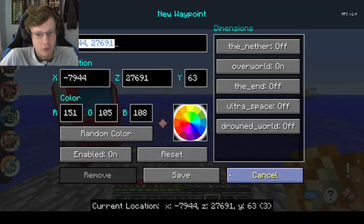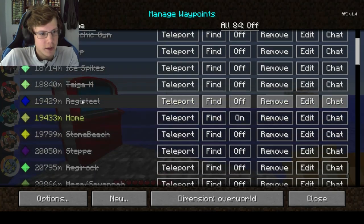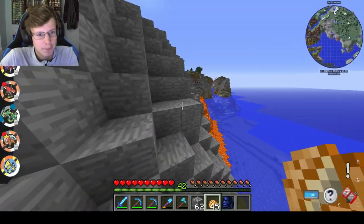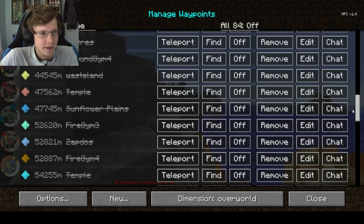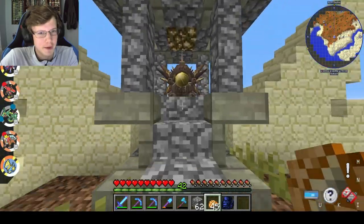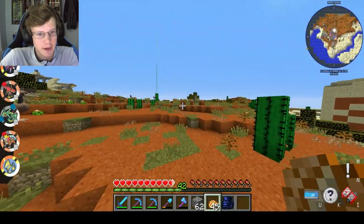For example, I have my deep ocean outpost set up for fishing and trying to get Kyogre, I have my home marked, specific spots for finding legendaries, and biomes for really specific Pokémon. It's a lot easier than flying everywhere — I've got a Zap Shrine right here too. Journey Map is very cool.